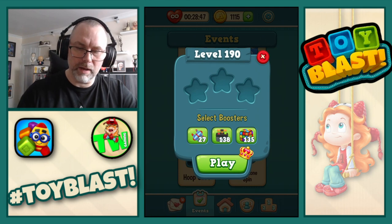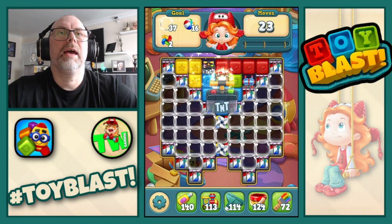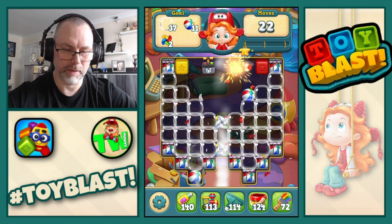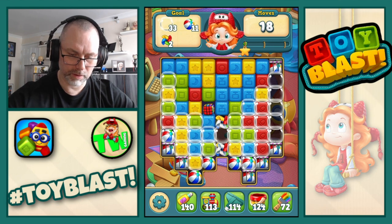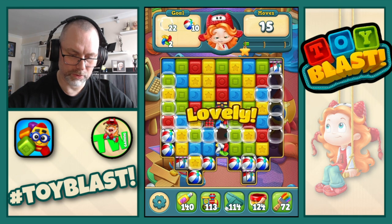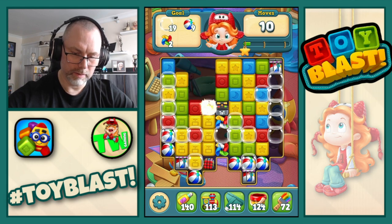So we're on level 190. We're going to need bubbles, beach balls, and windmills. Let's do the combo, which basically sets off everything else anyway. Let's do that — rocket cross — and the bomb.